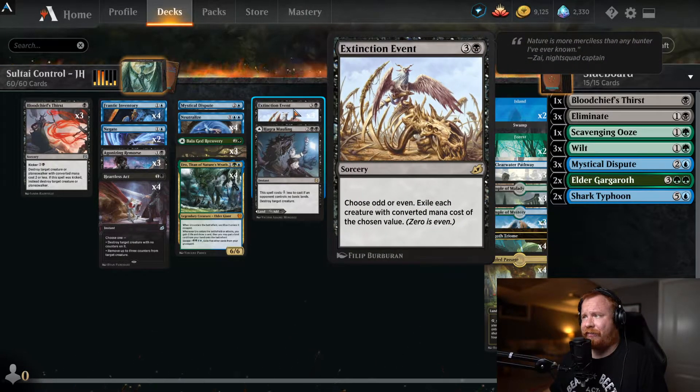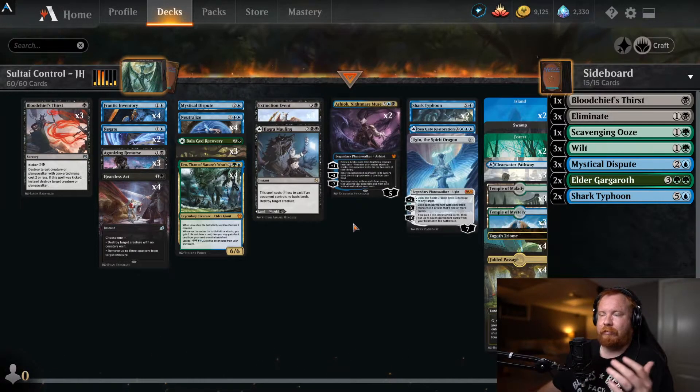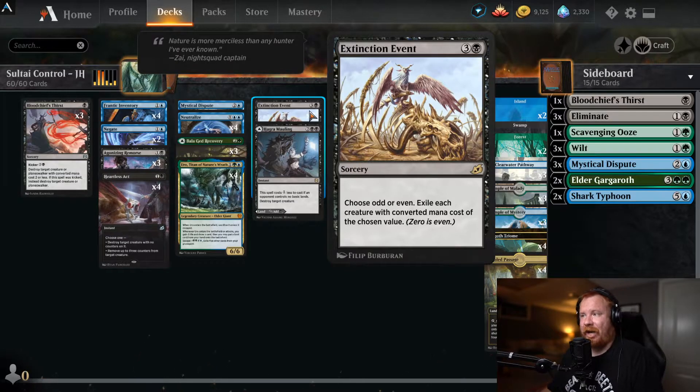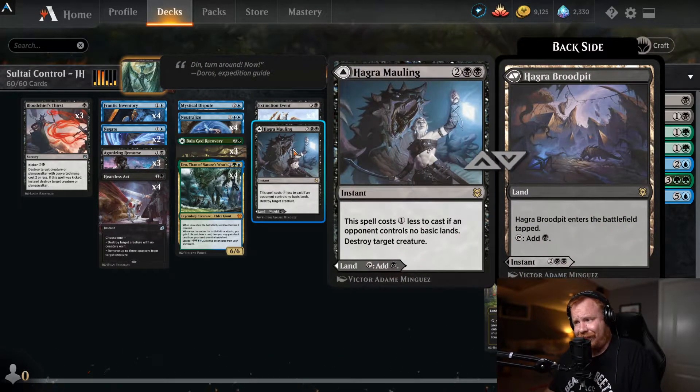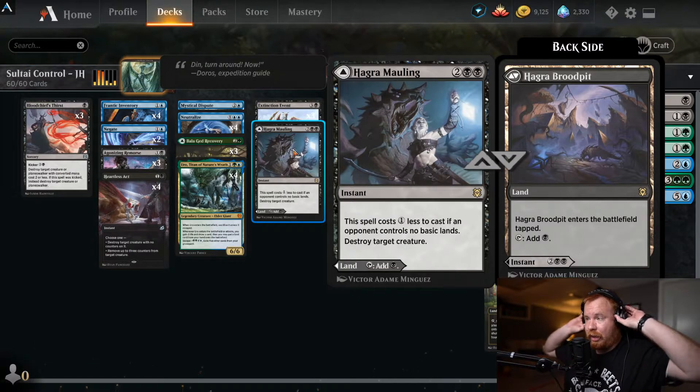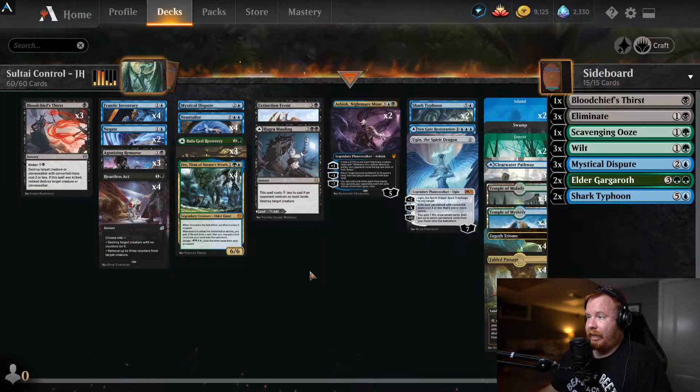Four-drop slot: three Extinction Events. It is a board wipe, though it may not wipe the entire board — it's a sorcery where you choose odd or even, and exile each creature with CMC of the chosen value (zero is considered even). The potential is mostly to wipe half the board, though it's board-state dependent. Hagaard Mauling: another MDFC — front side is an instant, back side is a land. Two and two black, instant, costs one less if an opponent controls no basic lands, and you straight-up destroy target creature — basically a murder.